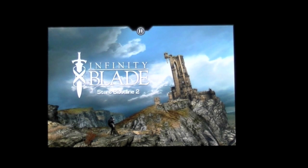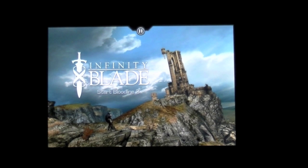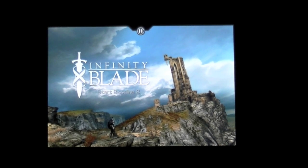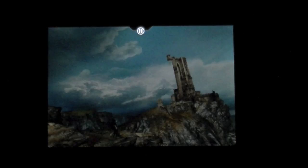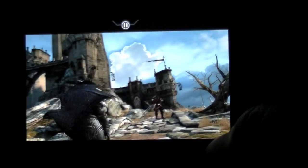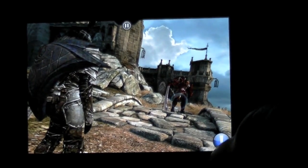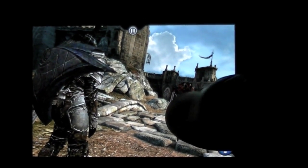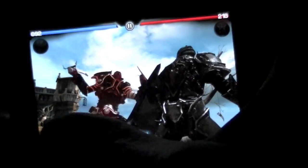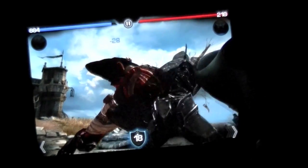I'm on the second bloodline, which means I played the first round and I'm up to level seven. You meet a guy that's level 50 and if you don't beat him, you get beat. Second bloodline means I'm the next generation — that's how the game plays. It's all through swipe gestures. You can fast forward on the bottom right and tap at the pulsating blue circle to start the action.